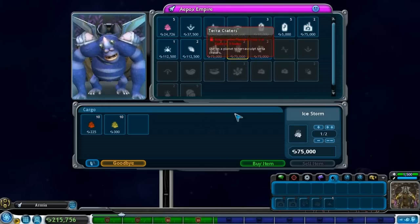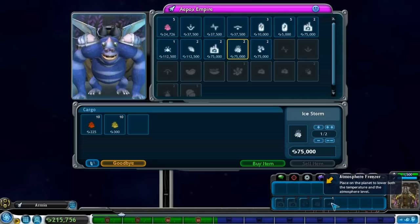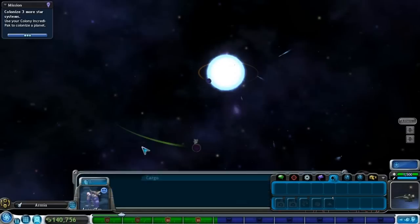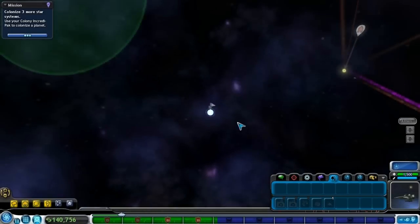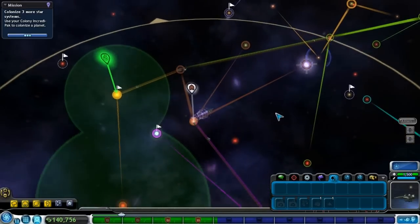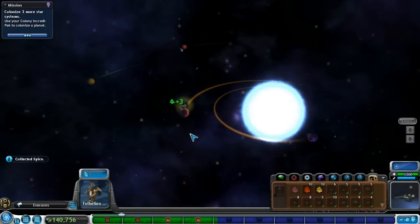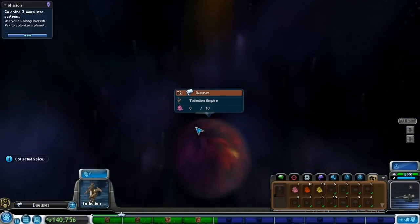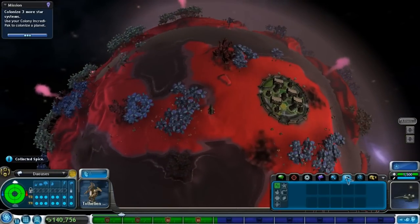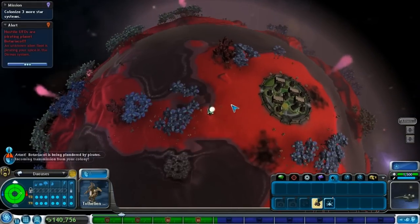Anyway, we're just going to buy an ice storm because I don't want to move in a diagonal. We're going to see if we can get this colony into tier three because that pink spice is doing me wonders — I'm trying to get a lot of money so I can start buying a bunch more things. Let's zoom in here and use that ice storm tool, toss that down.